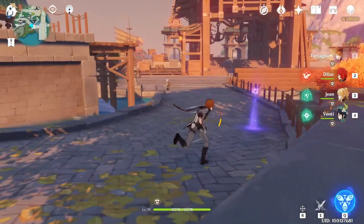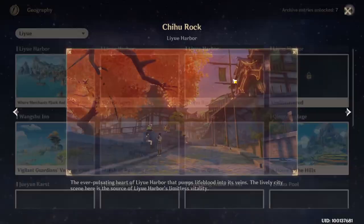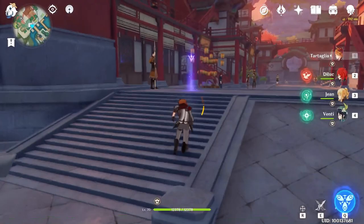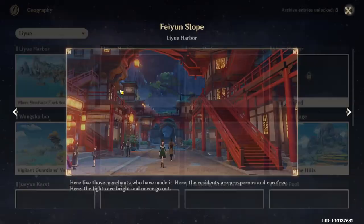Now inside the Liyue city there are three viewpoints. The first one is here — teleport to this teleport waypoint, keep in front of you, it's just here. Now teleport back to the teleport waypoint. Behind you this time. Here.